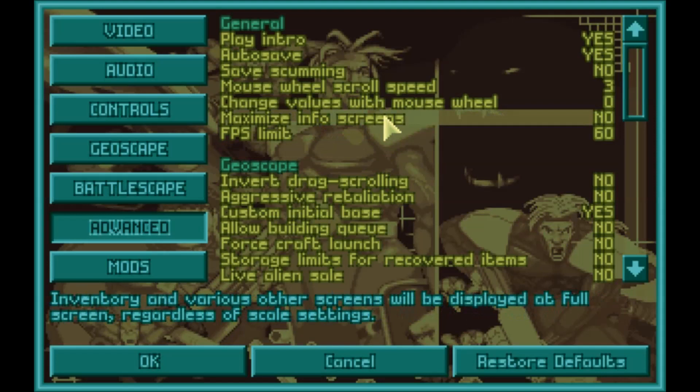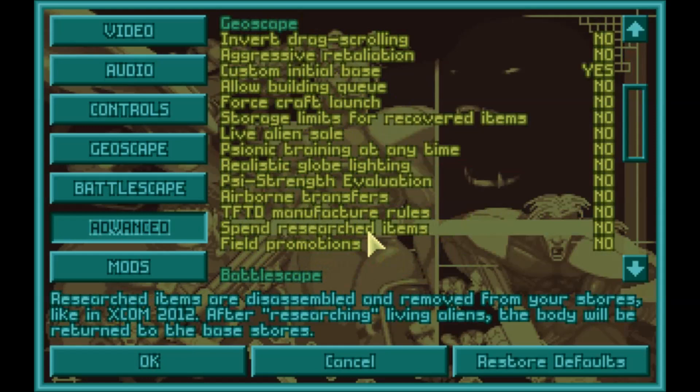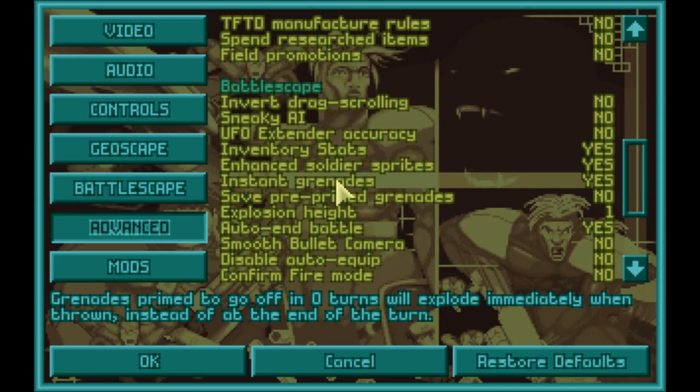One important option is the custom initial base. Something that used to bug me was how you'd start your first base — it was set up in a defensive nightmare with hangers all over the place and like eight points of entry. Now you can set up your base however you want for your first one. Inventory stats is also really nice for looking at stats while in inventory. Enhanced soldier sprites make your soldiers look a bit better and they don't all look the same anymore. Instant grenade allows grenades to explode without waiting until end of turn, which I love.